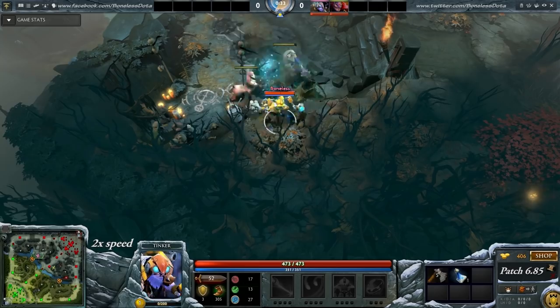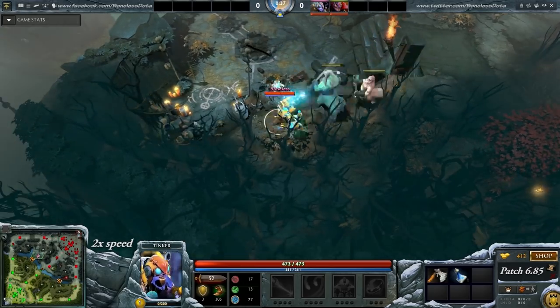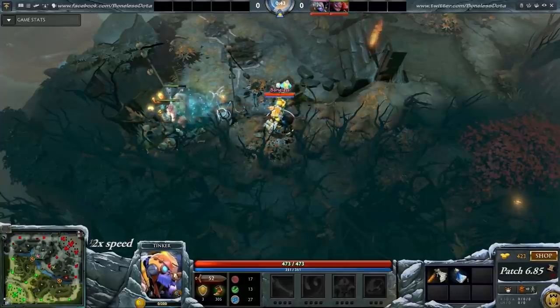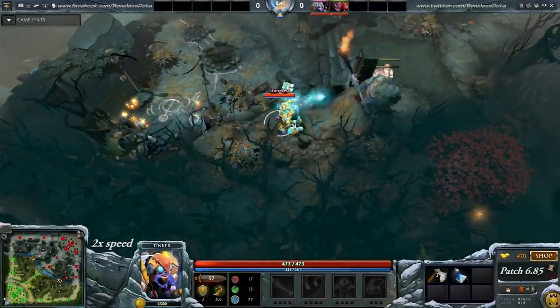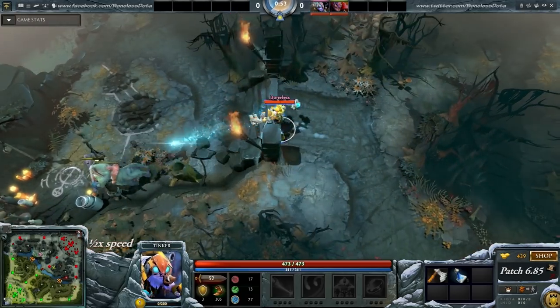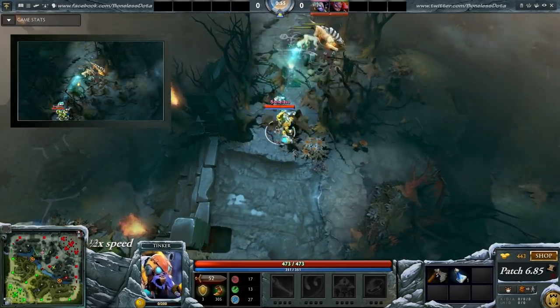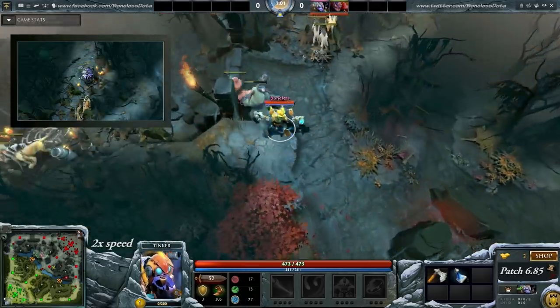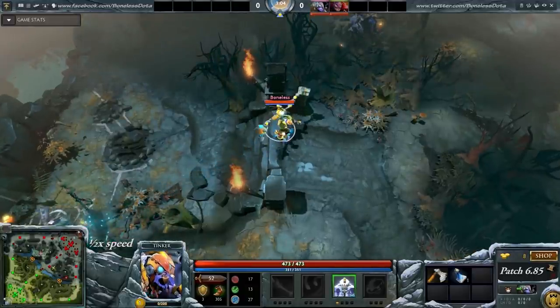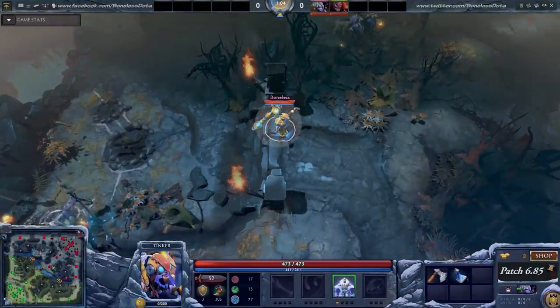You want to start off by stacking the 2 medium camps at the same time. Here I hold my attack for just a moment because I want to pull the rune camp at 43, because then when they run back to their camp I can pull them again from all the way up here. Pull the rune camp at 53 and the other medium camp at 55. Then after the camps have been stacked, pull the rune camp again so you're sure the march will hit them for maximum damage. Cast your March of the Machines at 1:05 while standing right here so the march will hit both medium camps.